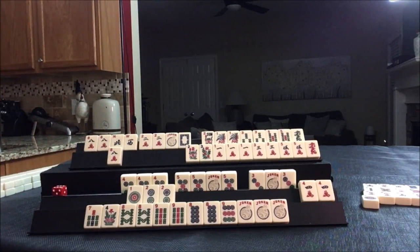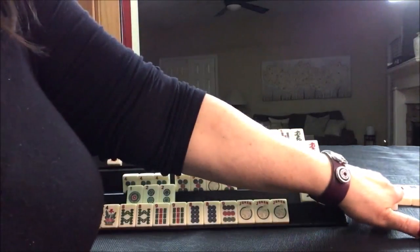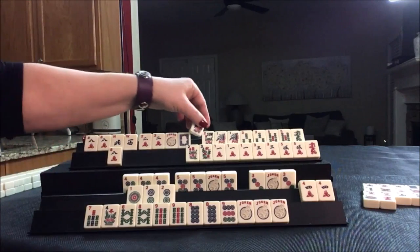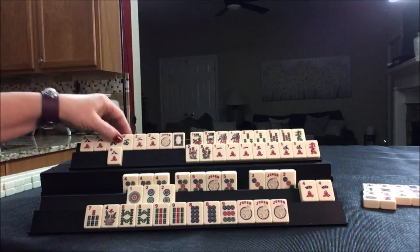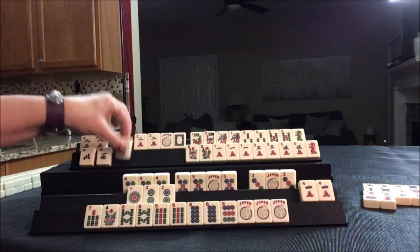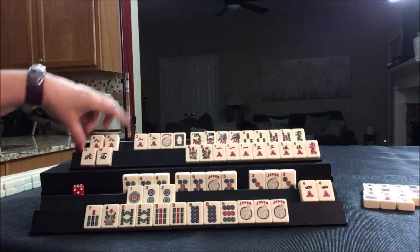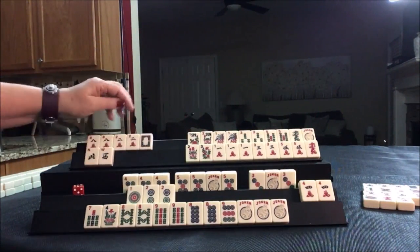Red dragon. There are two more one dots out. So let's just see what happens. Red dragon — this is concealed. Flower. The year hand does not use flowers. Let's go ahead and give up on the year hand. Eight crack — these will all go away. We can use this in here. So these are just cards now.